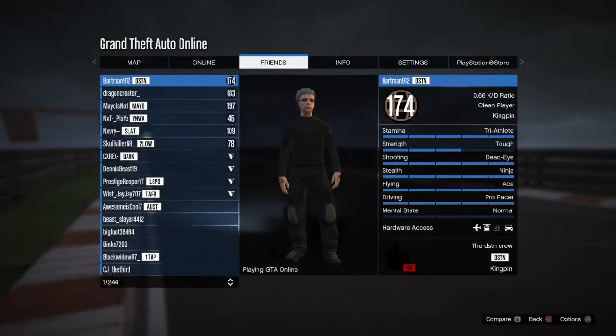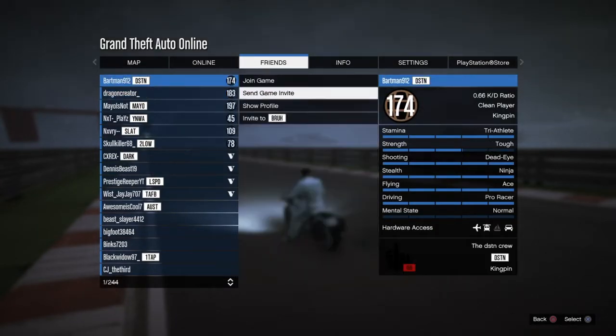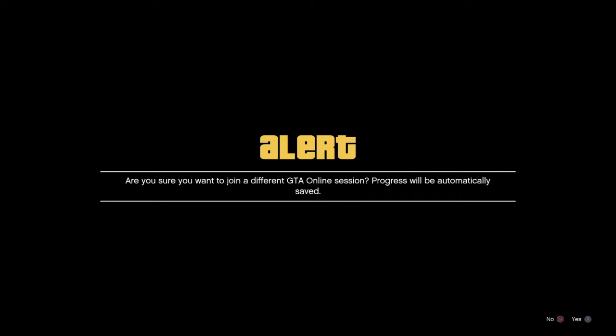Go to friends and join any online friend. When you load in you'll actually realize that there is no snow in your game. So this is a pretty fun glitch to just mess around in or to just use, and it's definitely one of the more useful glitches. I'm going to show you guys what it looks like once you load in, and then we'll get straight into the next glitch.